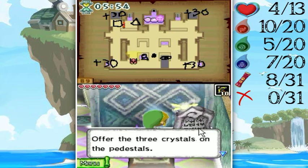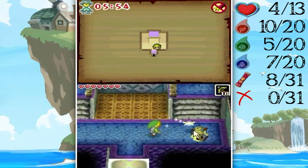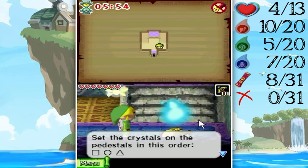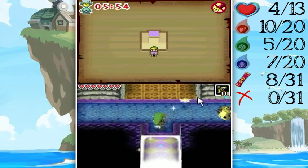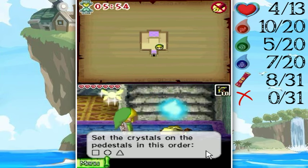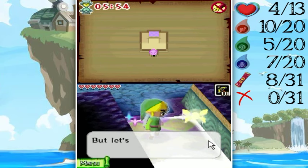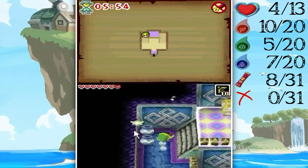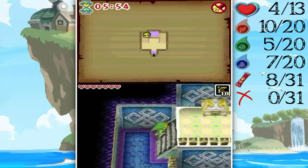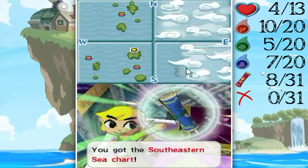Pull off the three crystals on the pedestals — now we go through here. And it appears we have come to another dead end... wait, we haven't come to a dead end! Set the crystals on the pedestals in this order: Square, Circle, Triangle — going down. The exit is this way. Yes, remember this — well, actually I should mark it on my map: Square, Circle, Triangle. Up here is another piece of our sea charts — another sea chart. The Southeast Sea chart — yeah!